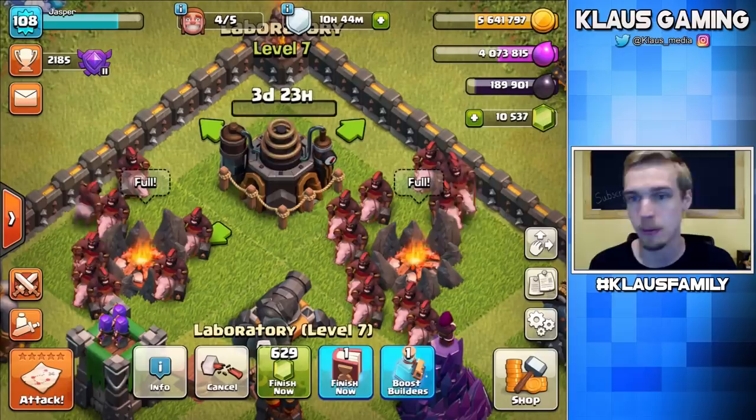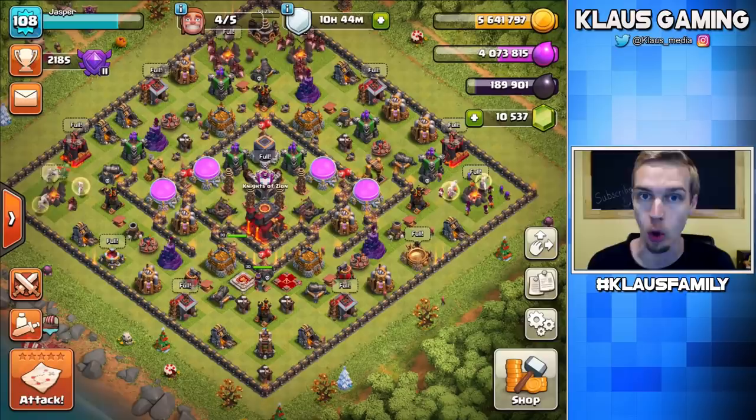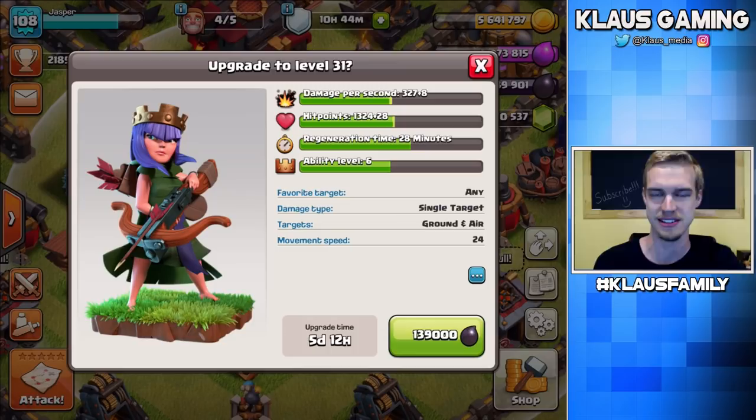Now that's done. That actually opens up my storage a little bit. Before we do any raiding — because I do want to get a little more gold before we go further — I want to use up some Dark Elixir. I'm going to go ahead and upgrade my Archer Queen. That's only 139,000 Dark Elixir. Last time I farmed through a Town Hall 10 on my main account, level 31 Queen was much more expensive and took 7 days to upgrade, not 5.5. This is crazy super easy.